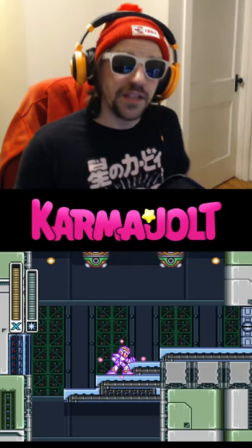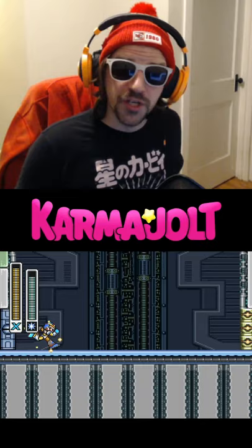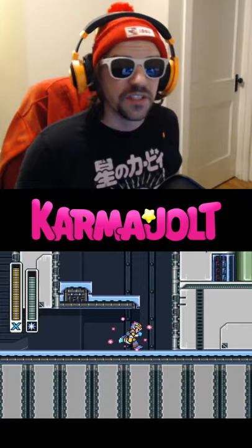In Mega Man X for the Super Nintendo Entertainment System, it's possible to skip the rematch against Armored Armadillo using the Shotgun Ice ability. All you need to do is charge up a penguin sled and have it boost you through the boss door at just the right position, and you can skip this fight entirely.